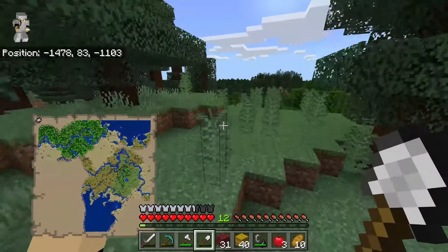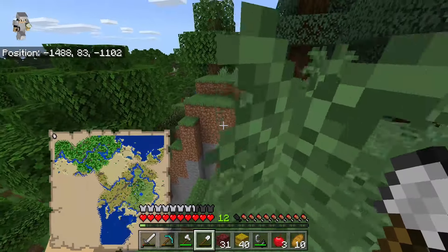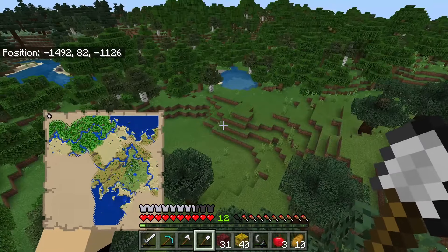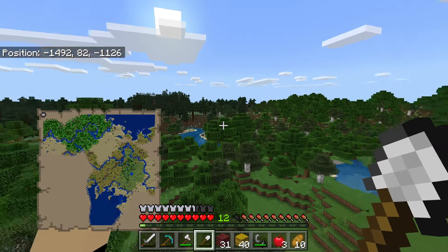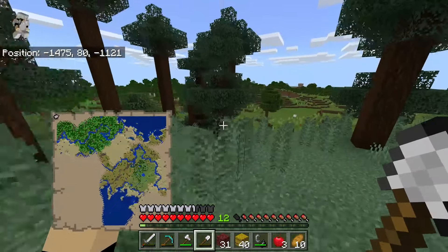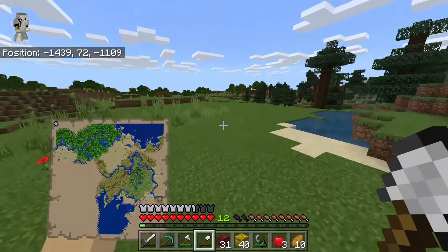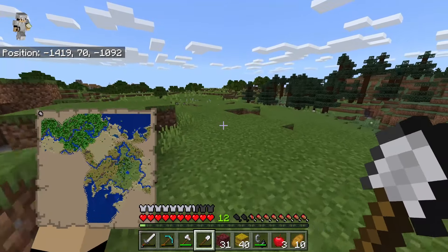Try and collect as many berries as possible. I tell you what, there are lots of ravines in this world — so many ravines. This world's really cool, I like it. We'll definitely have to do more exploring in the future, especially over here. But for right now I think what we're gonna do is try and find a horse that doesn't suck and looks cool, which is a hard thing to do.